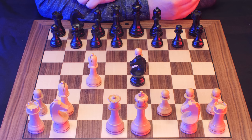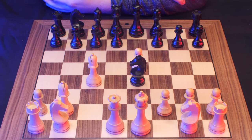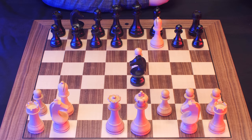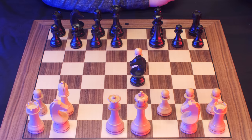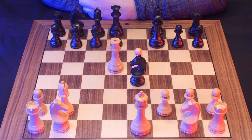Here you should get a tingling sensation — that should be your spidey sense going off. Because here you can sack the bishop on F7. So you play Bishop takes F7 — that is check. They recapture with the king, losing their right to castle and exposing their king. And then you simply pick up the knight in a small two-move combination: Queen to D5 check, king goes back, and you capture the knight.